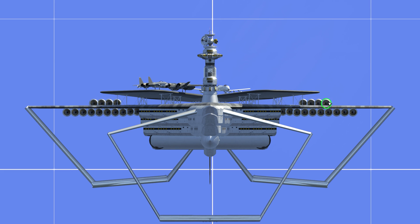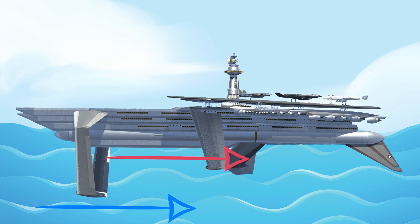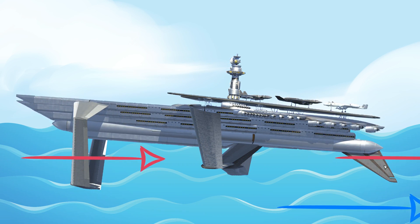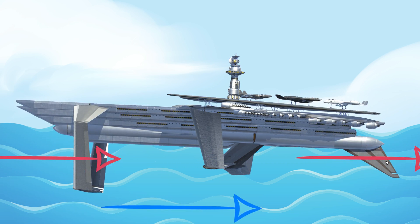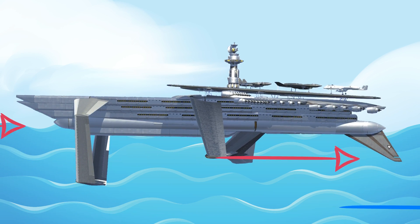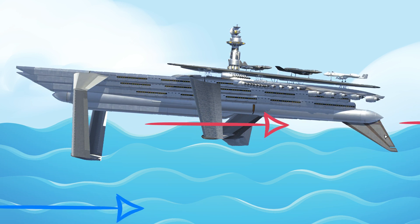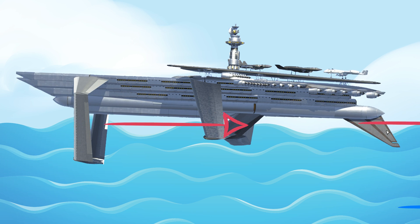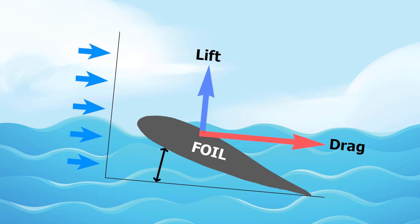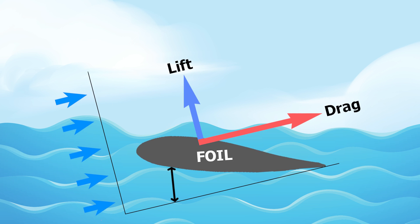Now, the most important part of this build is, of course, the hydrofoils. When water flows over the hydrofoil, it speeds up on the top side and slows down on the bottom side. This creates higher pressure on the bottom of the hydrofoil and lower pressure on the top, pushing the carrier upwards. It was important to make the foils large enough to provide lift at a certain velocity. As for the angle of attack, I left it flat for now, as a greater angle of attack creates more lift but also more drag.